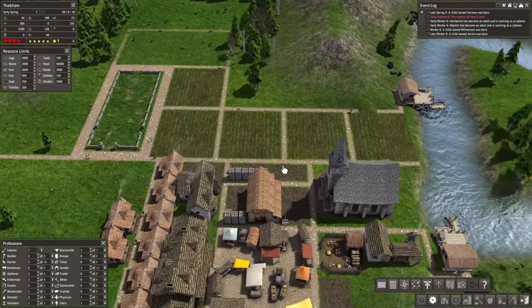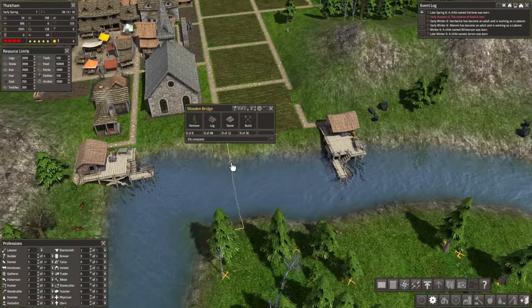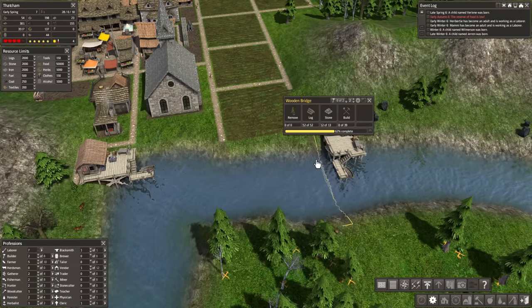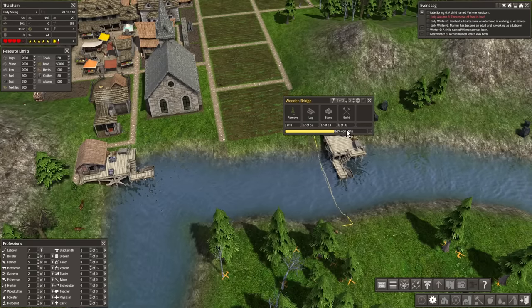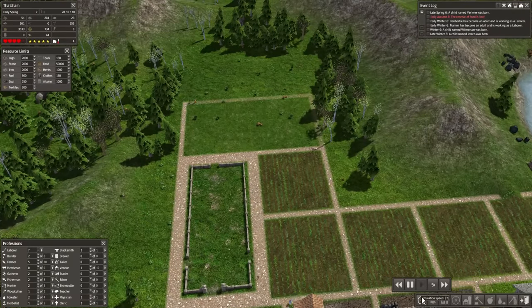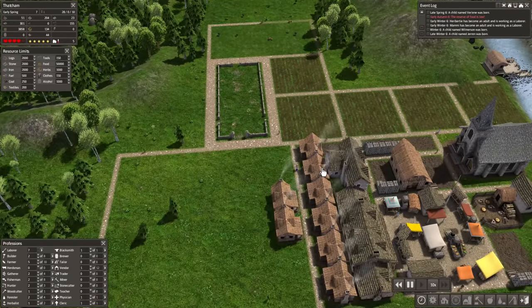I'd like these to be cleared out since it's late winter - it'd be nice if these things get planted sooner than later. Although in fairness, the trees aren't going to bear fruit immediately anyway, so I guess it doesn't really matter. As for the bridges, how are we looking? We have no stone and no logs on one, but the other is almost ready to be built. Hopefully these spaces can be cleared out in no time with the seven laborers we have.